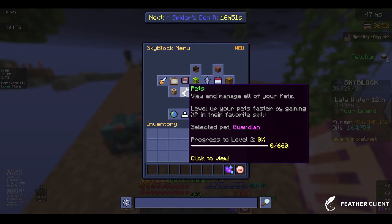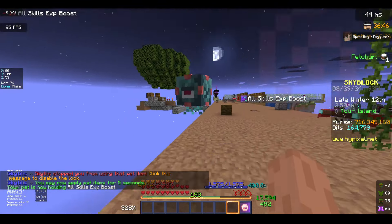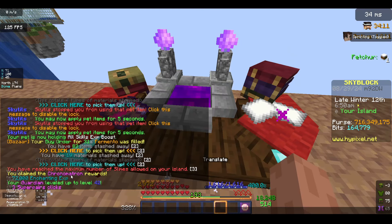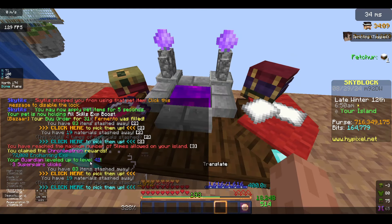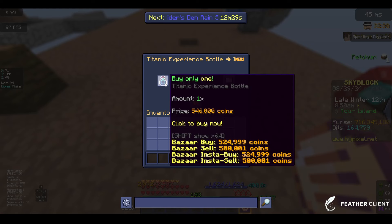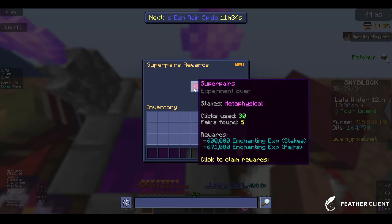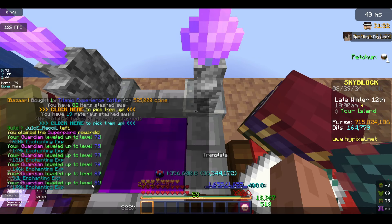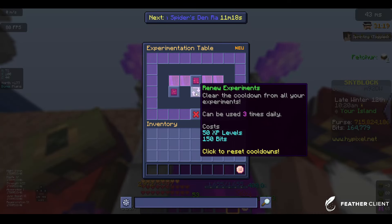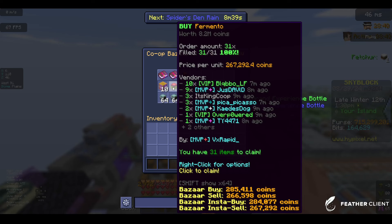Starting with the experimentation table — we're going to grab a guardian pet that we haven't used yet and put an all skills boost on it. Let's do the experimentation table, just with the chronometer and rewards — I got two level 42. And with the ultra sequencer, I got two level 50. We're going to quickly buy a titanic, splash it, and do the metaphysical experiment. With this — level 81. We're going to try to get this guy to level 100, meaning we're actually going to reset this guy and do it again. The second one is done.